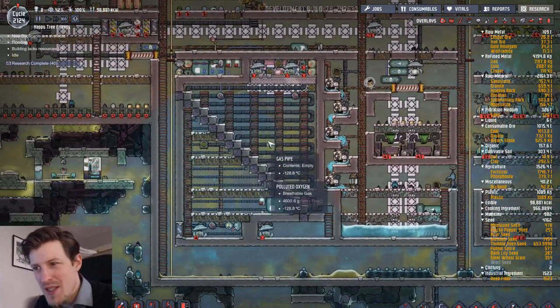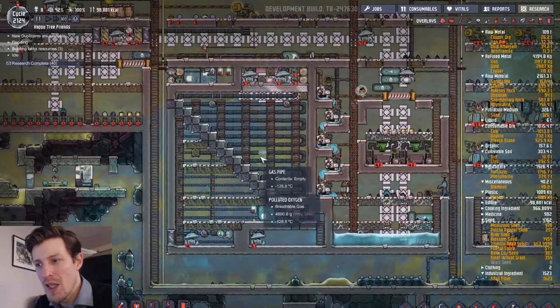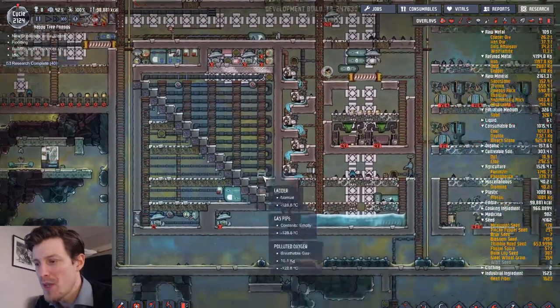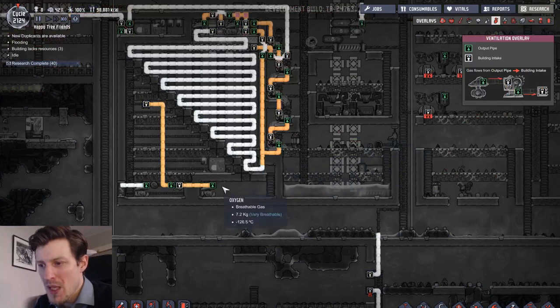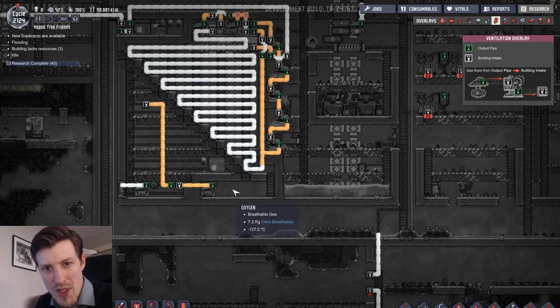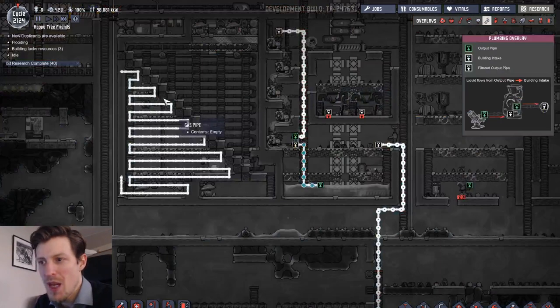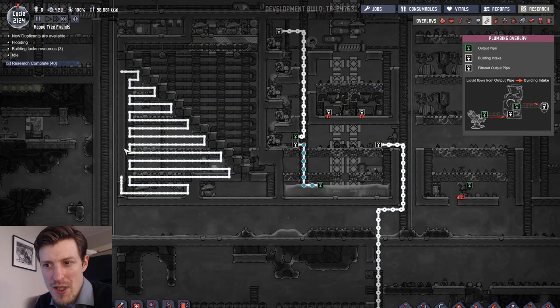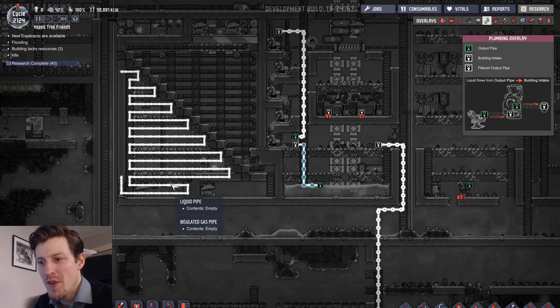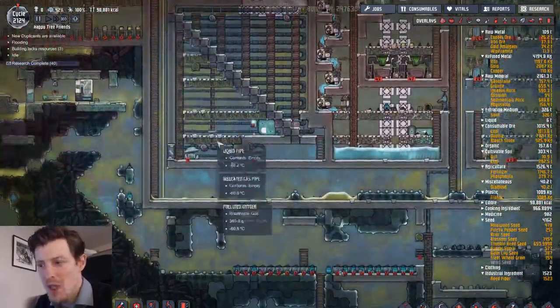I also did something I haven't really seen people use it for, that I hope will be a really effective and neat way to solve the cooling system in my base. So what I'm doing is I'm pumping out the oxygen out here. This oxygen is going to be really cold because it's just turned to gas from liquid oxygen. I'm pumping it out in this area, but I've also done some pipe work here. So I've kind of isolated this area, and from here I'm going to pump out the oxygen I need for the rest of the base, so that will provide quite a lot of cooling.